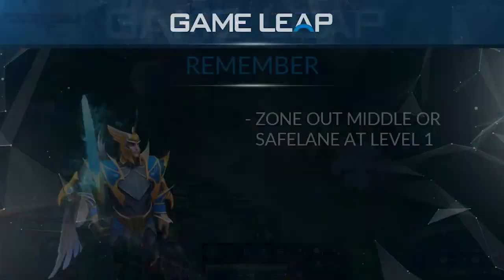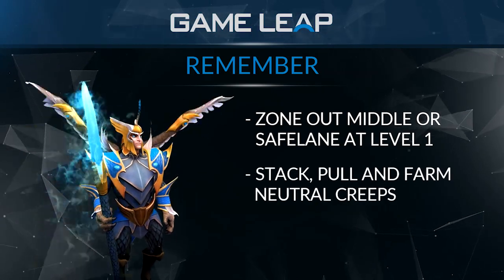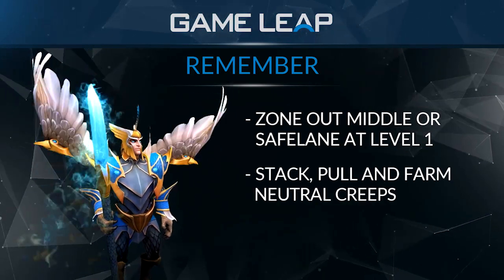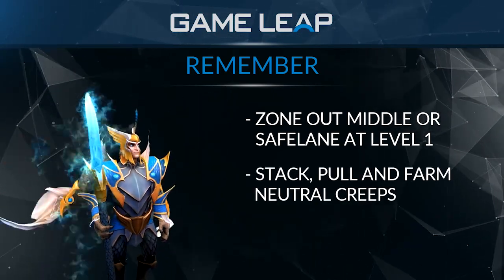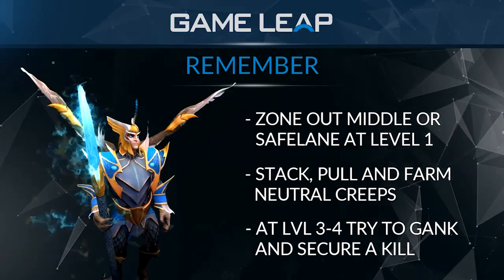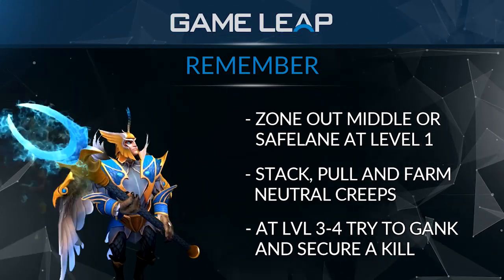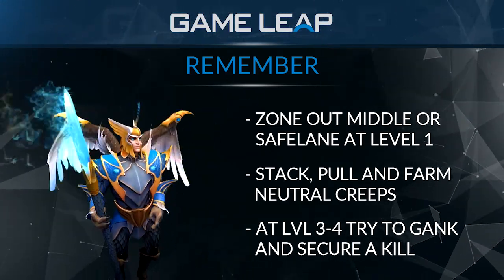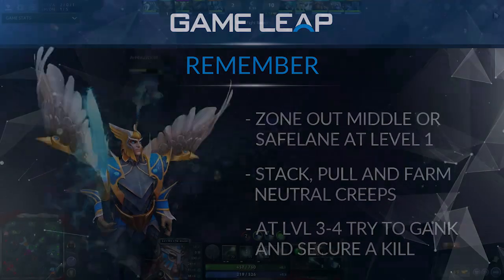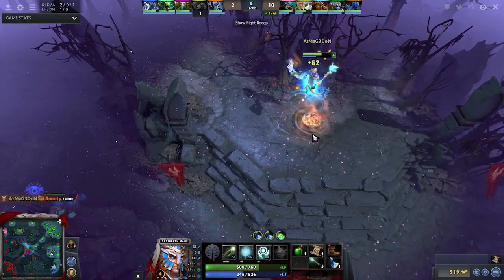So for you in the early game, you're going to be focusing on zoning at level 1, hitting either mid or short lane, and then going and stacking, pulling, farming, and getting your stuff. When you're level 3 or 4 — maybe your offlaner is 6 at this point — try to get a secure kill whenever you can, especially at level 3 or 4, and try to gank mid with your other support. You're focusing on your farm, and then whenever you see an opportunity to go for it, then go — then go back and focus on your farm. Make sure you're always picking up the bounty runes; that extra gold and XP is really nice.